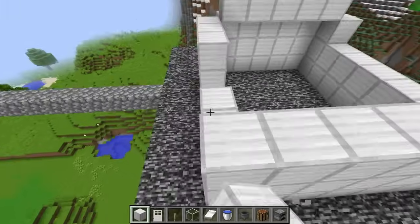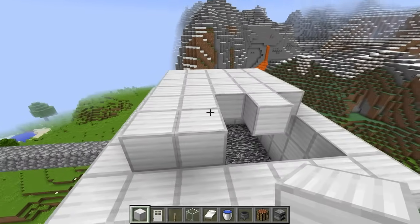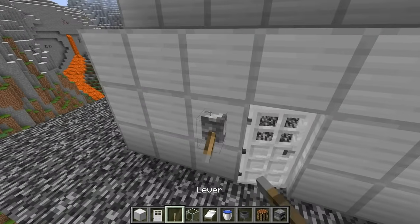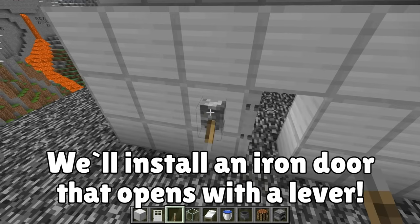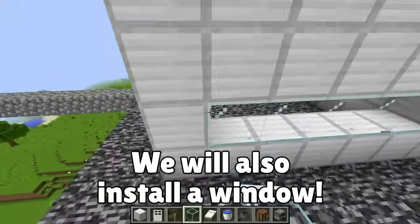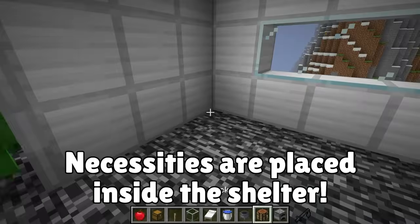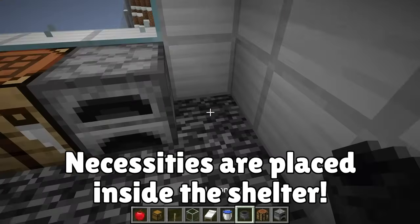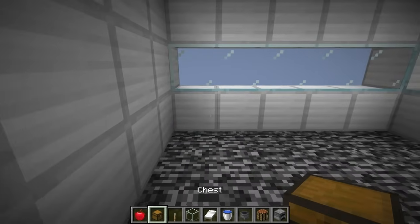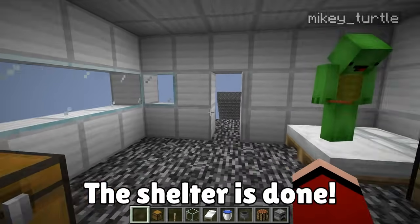This looks awesome! I'll make a little lever to operate the door! Now I'll make a window! Good job! Since we plan on being here for three days, we definitely need some beds, and maybe a crafting table and a furnace while we're at it! And finally, I'll throw in a cauldron! Last but not least, I'll make a chest full of apples for our emergency food supply! All done!